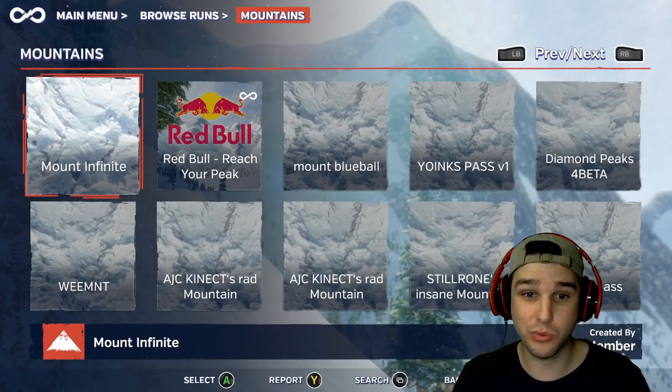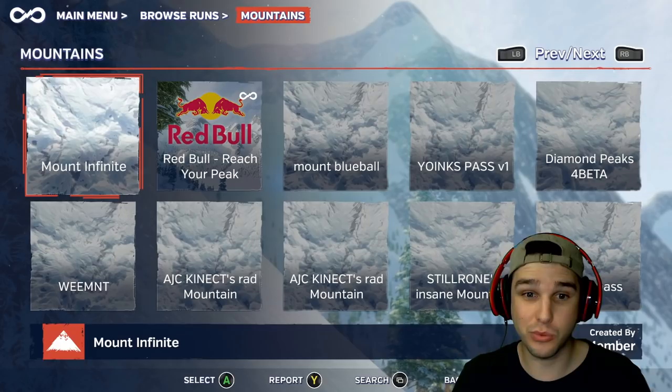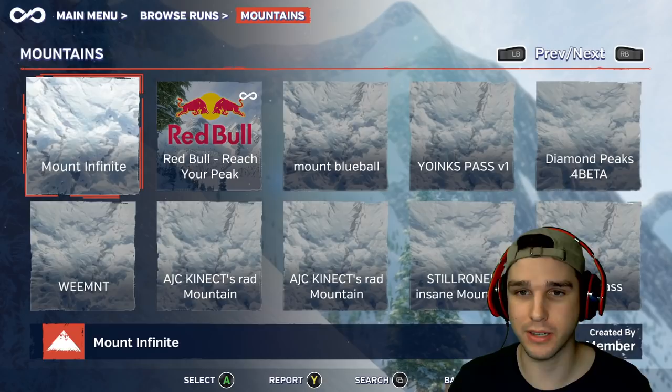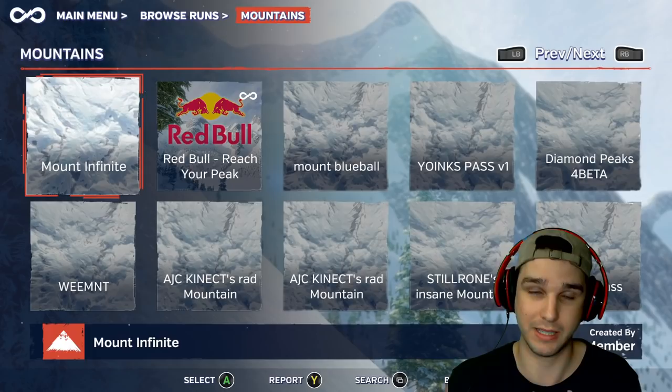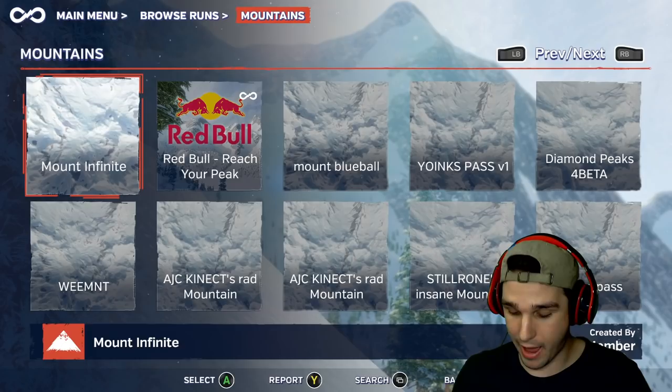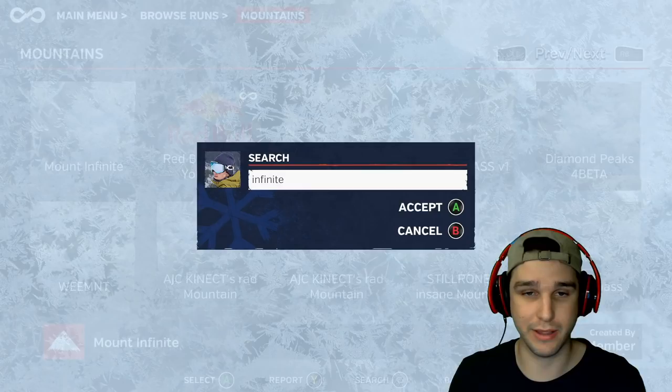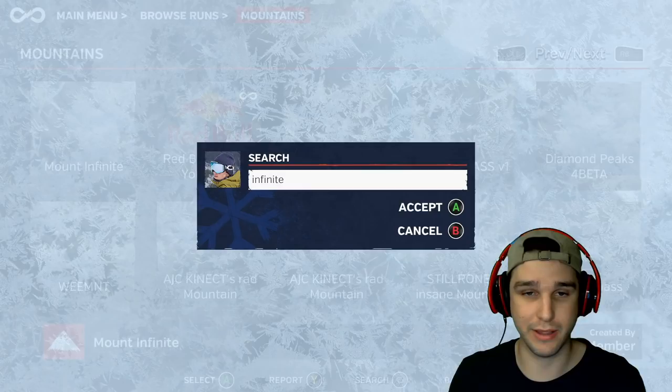You can drop features, rails, jumps, you can move the snow — you can pretty much do whatever you want on these mountains. That's really what sets this game apart. The mountain I'm riding today is a remake of the HB Studios circuit levels, which is the career mode parks, made by Happy Xenon and Neptune. Neptune has been making parks and mountains in this game for years. If you want to ride it on any platform — PC, PlayStation, Xbox — go to mountains and search for 'Infinite', go to page two, and you'll see Infinite Air.